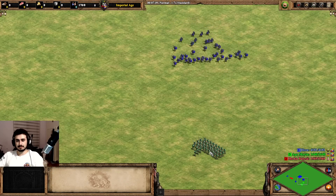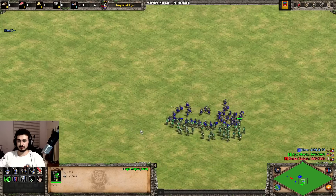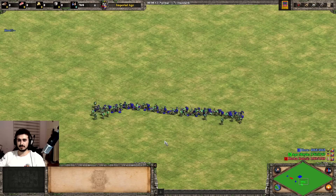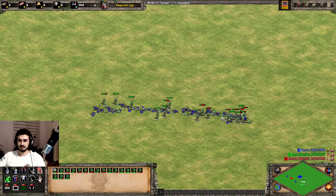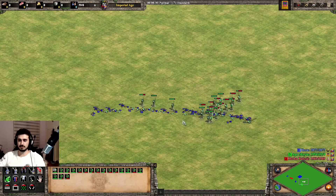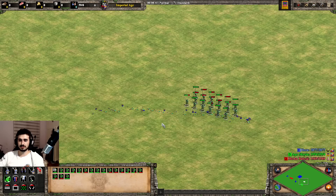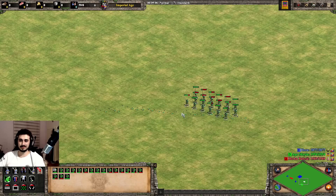Now 40 versus 40: Champion versus Ghulam. Pretty even fight. I'd imagine the Champions are going to win, but it could come down to how the pass-through damage works out. Since they're spreading out, the pass-through damage isn't that crazy, so I expect the Champion to dominate. And yeah, pretty much the case. We still lost 22 or so Champions, but it's a fairly cost-effective way to counter Ghulam and I think it's the best thing for an archer civ. But if you do Ghulam plus Hand Cannoneer, I feel like the Champions would just completely get melted — Champion is very counterable as a unit.